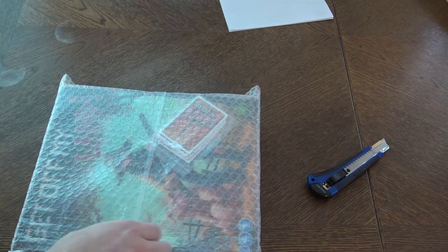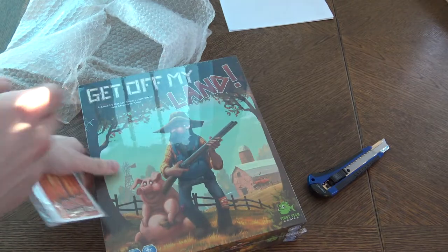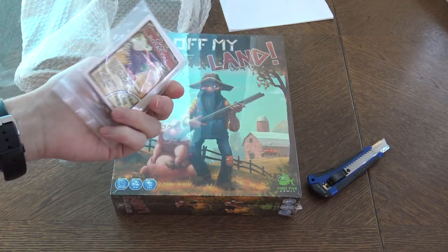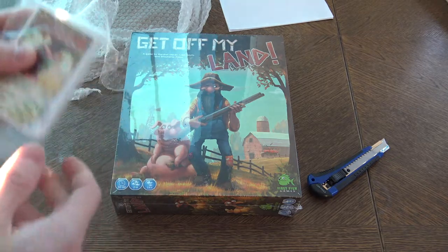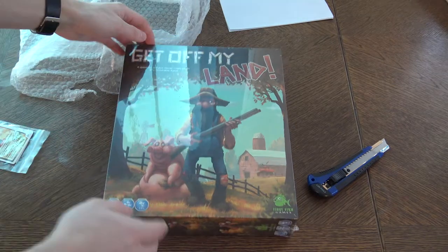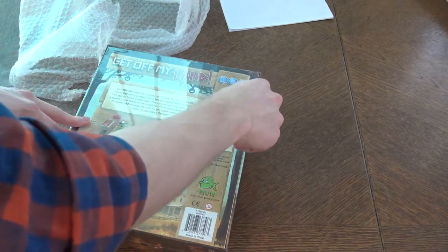So the bubble wrap on this game is okay. This is Get Off My Land and some promo cards right here — oh, they got bent a little bit. That's not good, that's not good. They should package them better, of course because of the cold as well. But alright, anyway — Get Off My Land, a nice box, seems to be a little bit too thin of a box in my opinion, but we'll see how it goes.